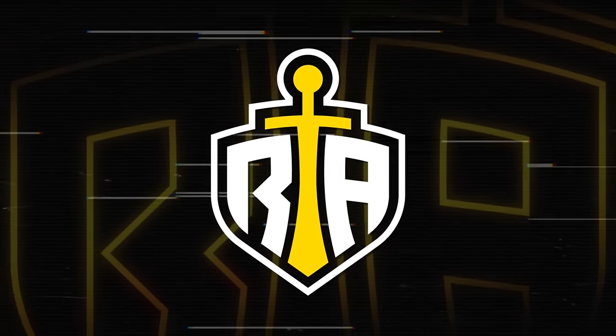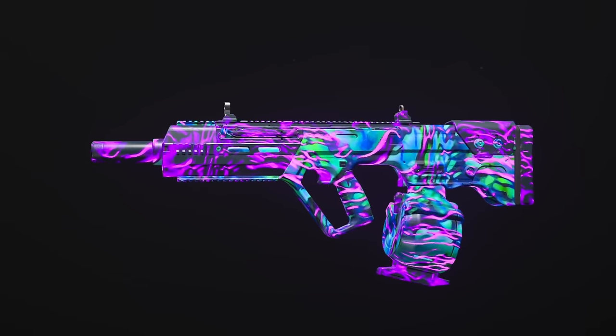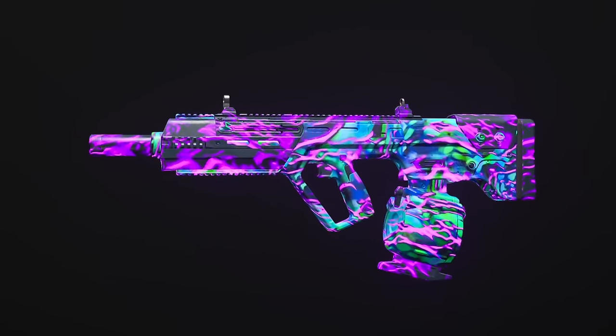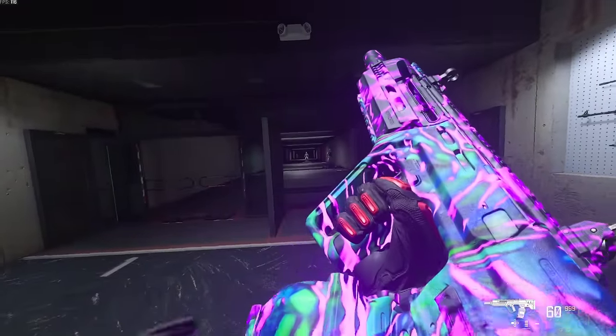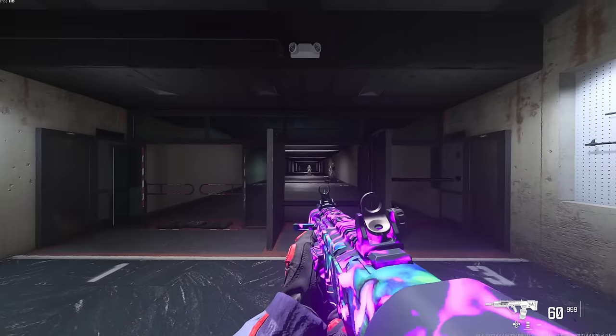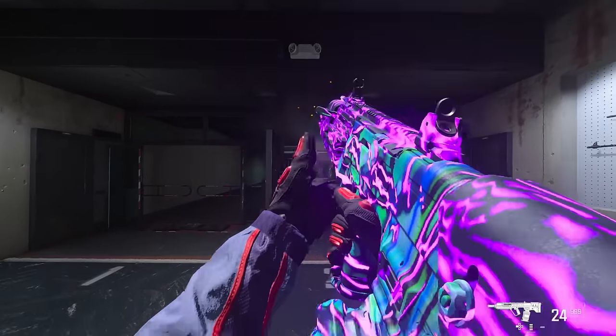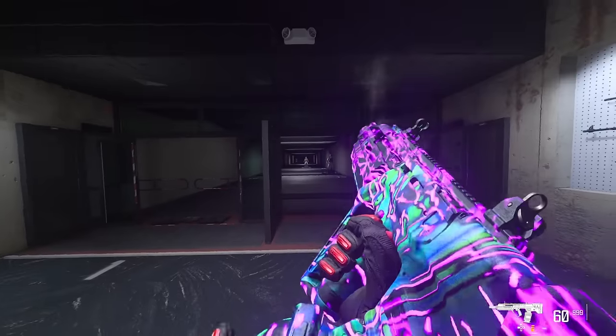Before we jump into it, I'm going to give you guys 5 seconds to drop a like for good luck. First up, we have the Ram 7. This is a brand new assault rifle introduced in Modern Warfare 3 Season 1, although we did see it in Modern Warfare 2019. This assault rifle is specifically good with close and medium range engagements, but can also hit those long range targets.